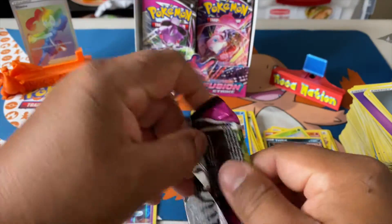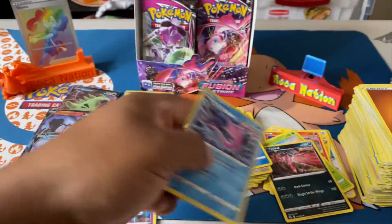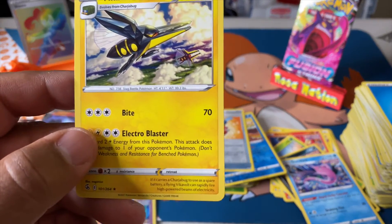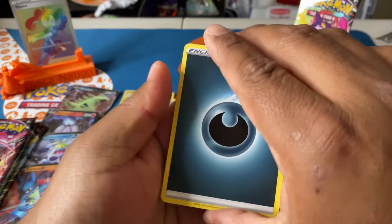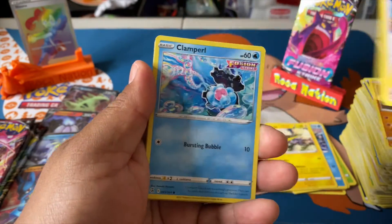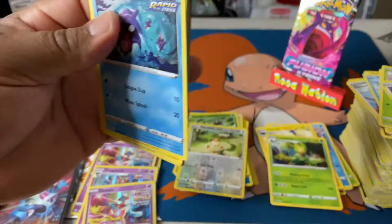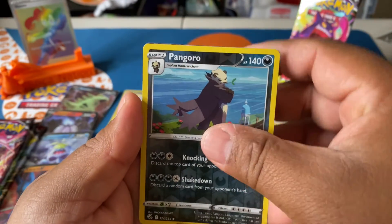Dwindling down to the last packs. Fighting energy — skip to that reverse and we have a Corviknight. Reverse holo rares are wild — and a Vikavolt, pretty cool looking card. We have six packs left and so far only about five hits, so we should be due for at least two more. Carvanha, Dancer — these cards are just really firm. Skarmory, Shelmet, reverse holo Meowth, and a Leavanny. Grass energy, reverse holo Pangoro, and — three, two, one!